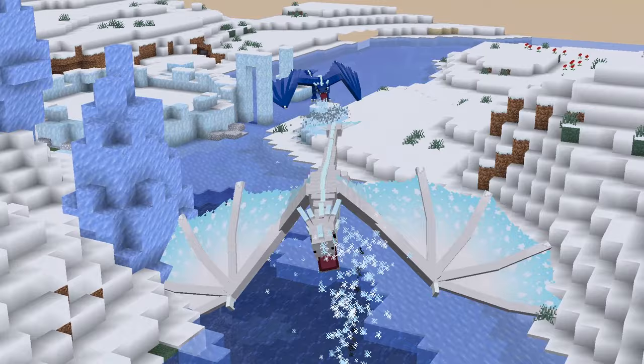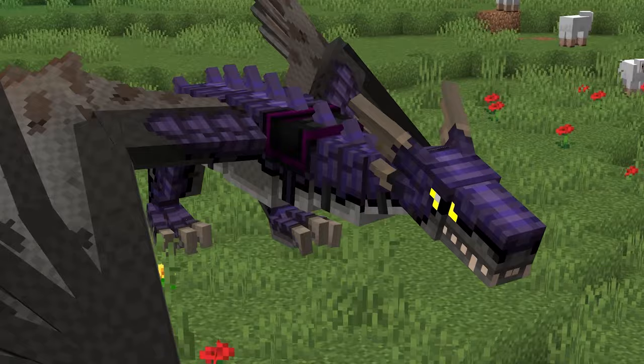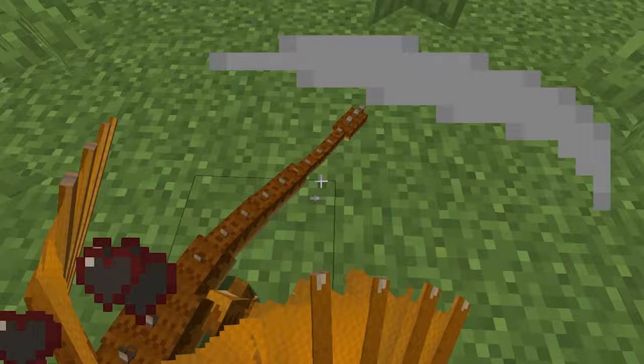You can make them grow with dragon meal, which is easily crafted. Like any dragons found on the surface, they will grow into five stages. You can ride the dragon or have it stay in a certain place, and also equip it with cool dragon armor for extra drip. Defeating each type of dragon is a feat but worth its reward.